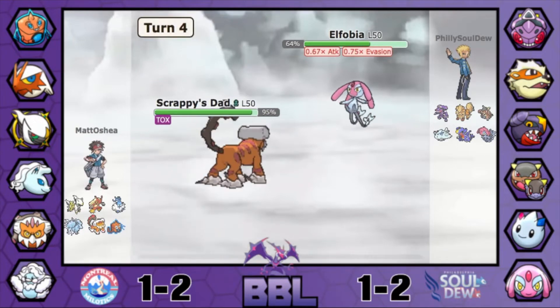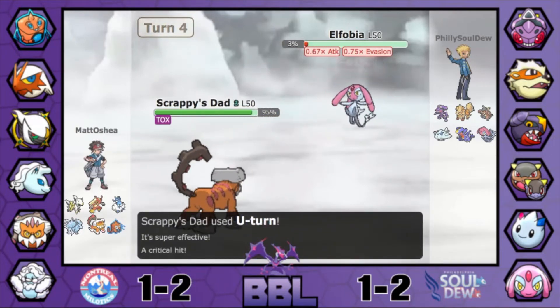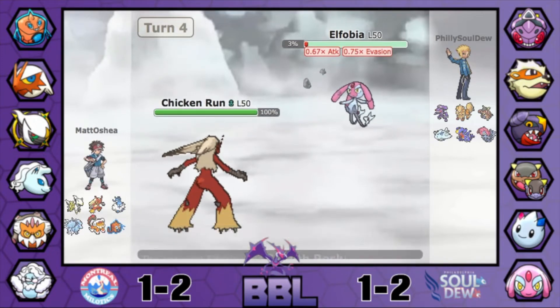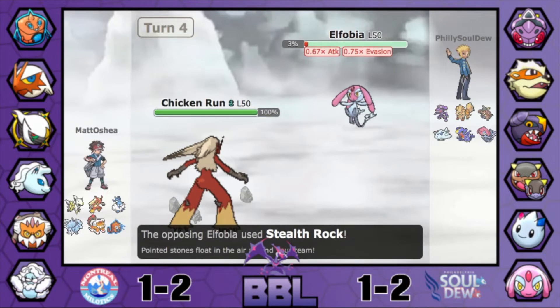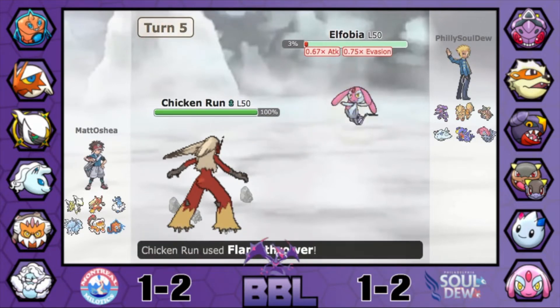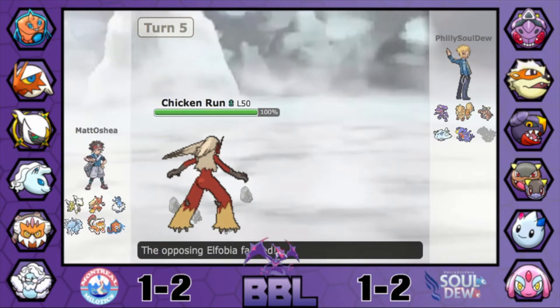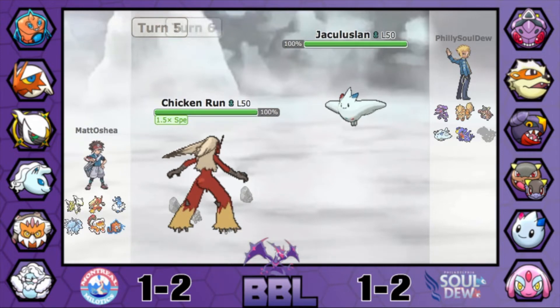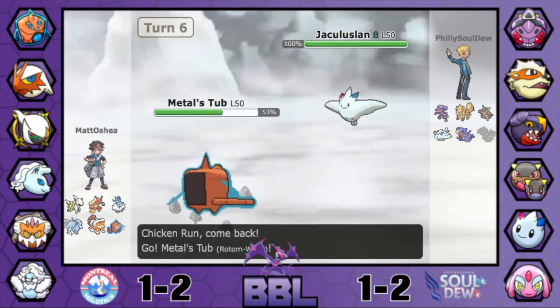The Arceus Bug and the Alolan Ninetales. Matt goes for the U-Turn and it crits — really great. I don't think it would have mattered though, because it's probably in range of Blaziken anyway. He makes a really offensive pivot into Blaziken, I guess expecting either Ice Beam or Rocks to go back up, just not a Psychic attack. But he's able to knock out the Mesprit, which puts him in a really great position. If he can get rid of this Arcanine and maybe get Aurora Veil up, he can do some work with Blaziken late game.